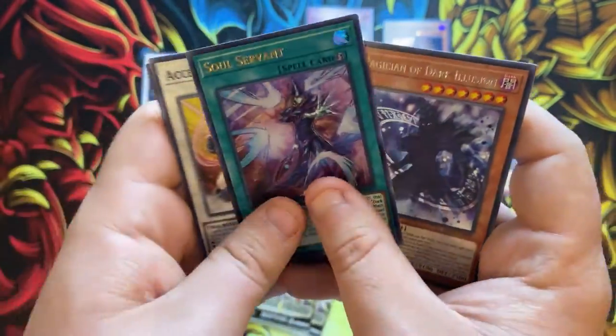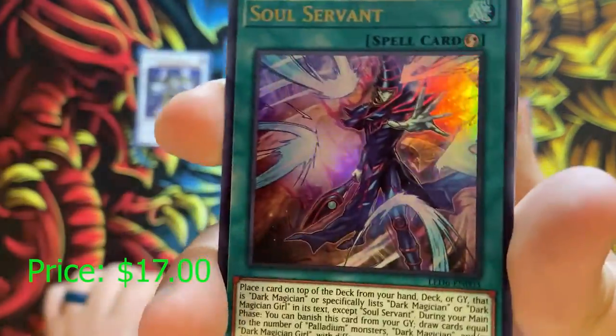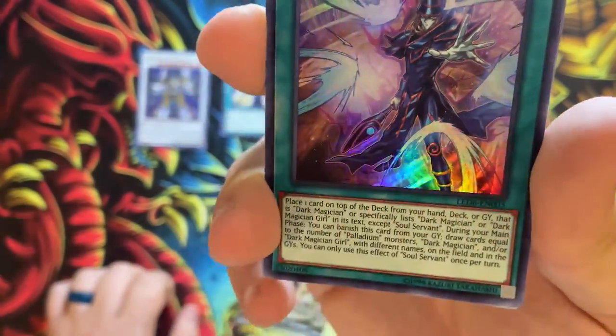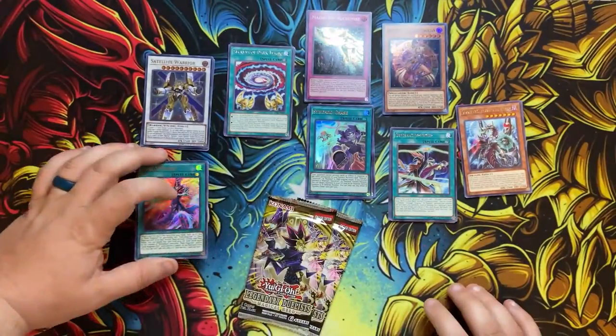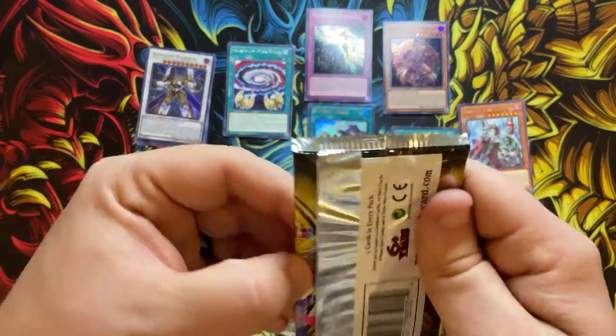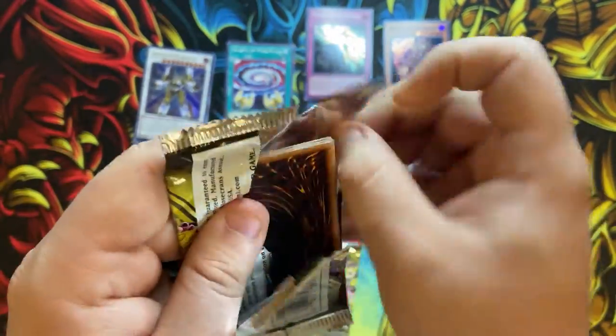Soul Servant! Okay cool, so we got one of the magician support cards — that's cool. Really cool artwork there. So Soul Servant. Can we pull the Magician's Soul right here in these last two packs? That would be awesome.